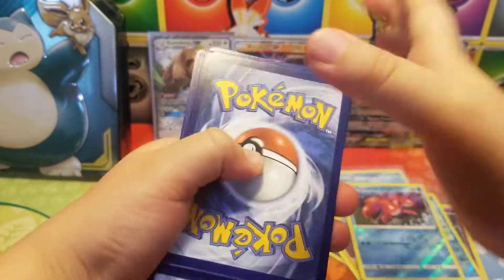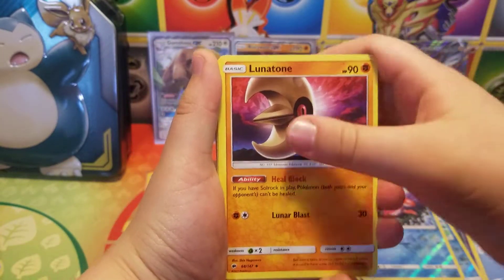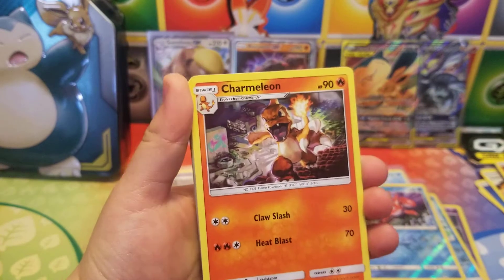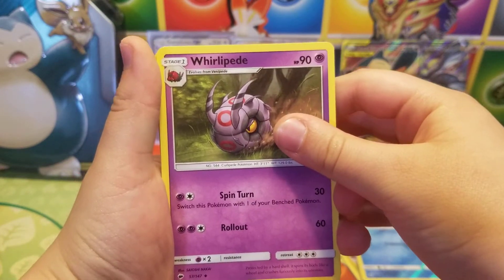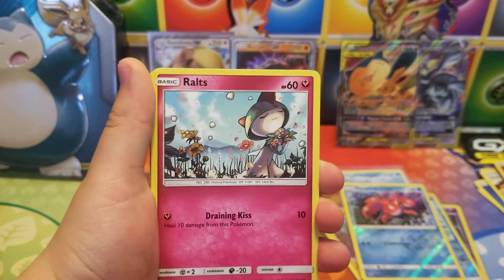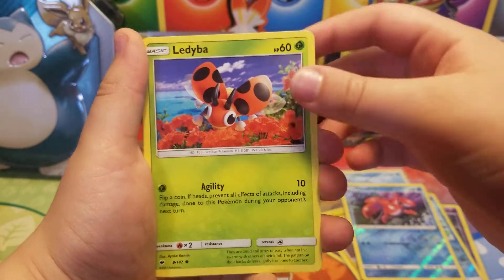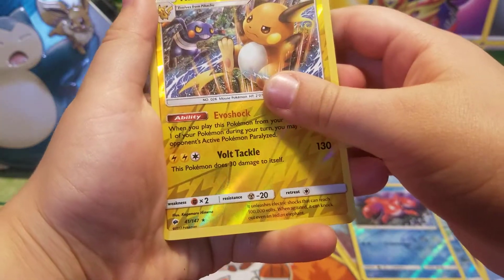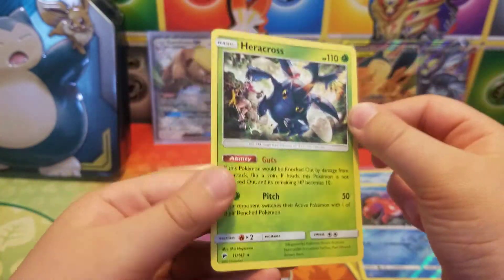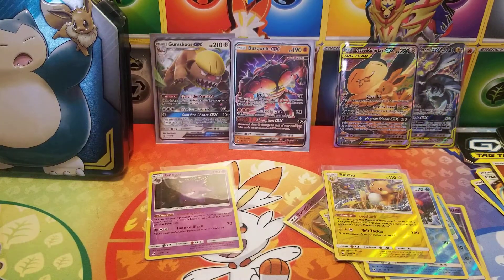I like the lights helping better. Fighting Energy, Lunatone, Trumbeak, Charmeleon — we have that guy already — Whirlipede, Vulpix, Hoot-Hoot, Ledyba, Mudray, a reverse Raichu — yeah baby, it's a rare too — and a Heracross non-holographic. Very nice Raichu, very nice.